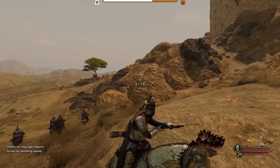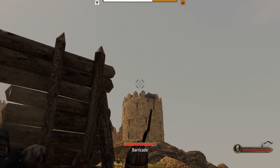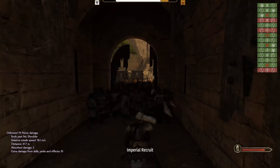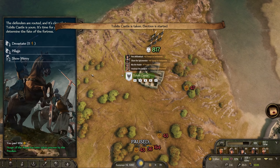We outnumber them by a significant margin, so we opt for a ram only and begin the assault. This castle is situated on a massive hill and is quite intimidating to assault. The higher up the enemy is, the less speed and damage our arrows will have and the more the enemies will have. Fortunately, they built Onager, so we take huge casualties, but only injuries, which will help us level medicine. We breach the gates and push our way in, quickly overwhelming the defenders. We only lose 98 troops and take the first Aserai castle.